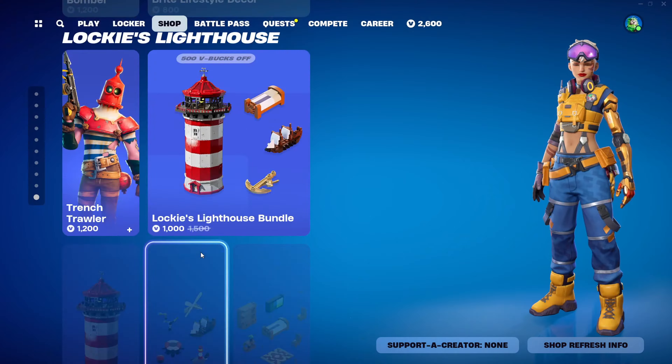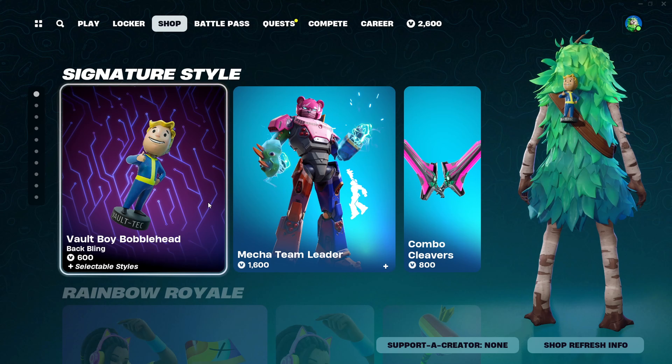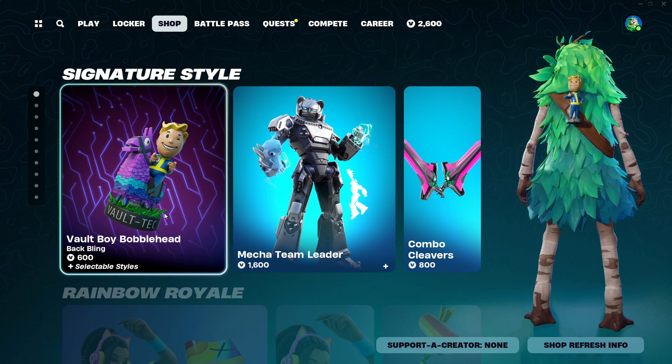So yeah, that's today's Item Shop. The highlight is that we have the brand new Void Boy Bobblehead Back Bling. Hope you guys enjoyed the video — I'll see you guys in the next one. Goodbye.